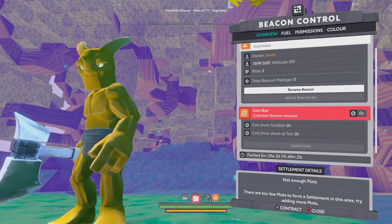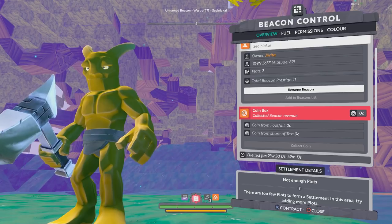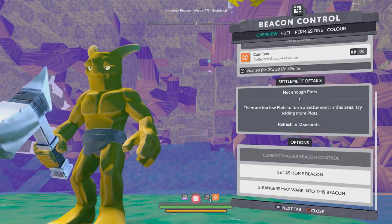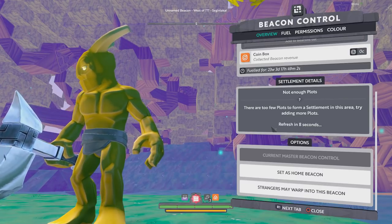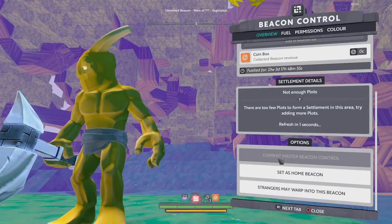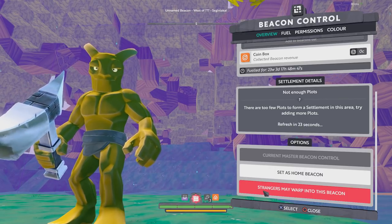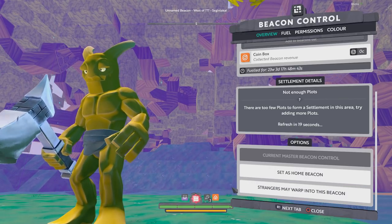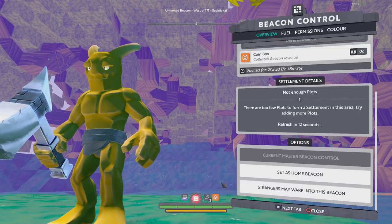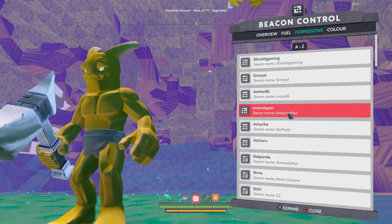With some additional information: if you have a prestigious enough build you can become a settlement, at which point anybody visiting will generate footfall which ends up in the coin box. Further down there are settlement details that explain why your beacon isn't considered a settlement, or give you settlement info if you are valid. You can set this as your home and control whether strangers can warp into the beacon. By default strangers can warp in — this is so that if you're building a large town, someone who saved its location can warp directly into your town instead of being thrown to the outskirts.